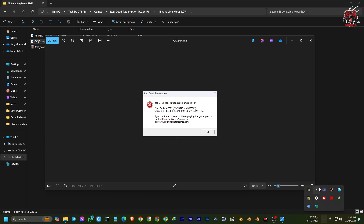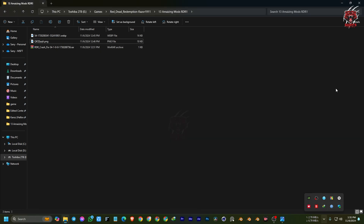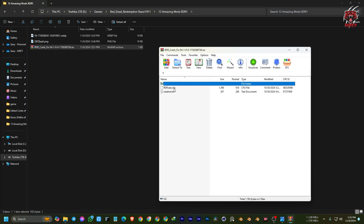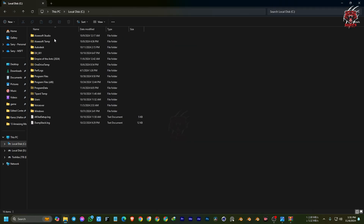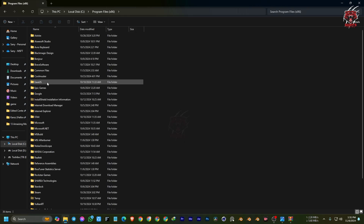First of all, exit MSI Afterburner. We have exited MSI Afterburner along with RivaTuner. Now we need a fix file. Here you can see this is the fix file, and I'll show you where to put it. Go to C:\Program Files (x86).